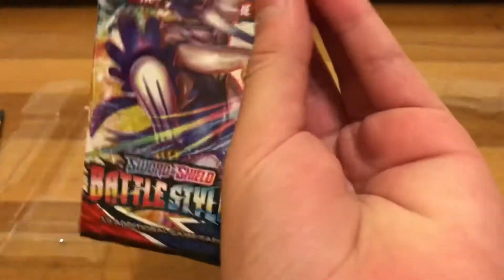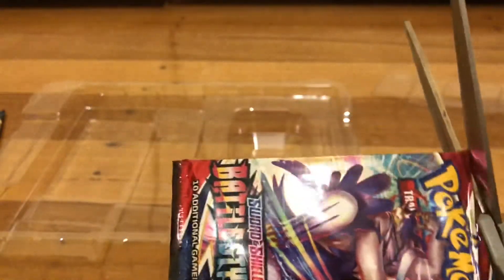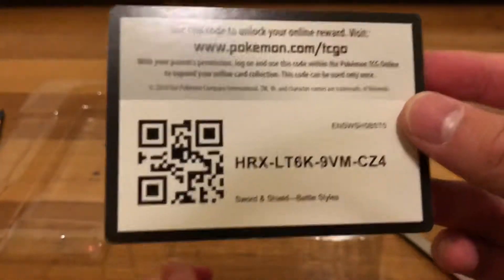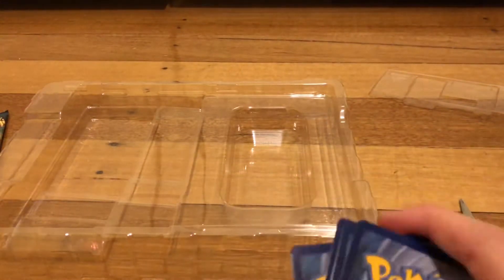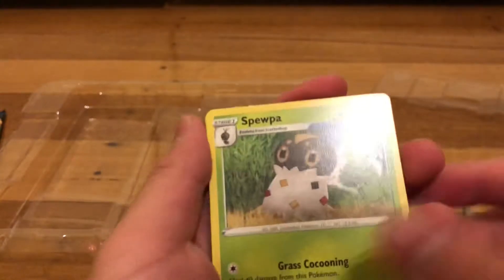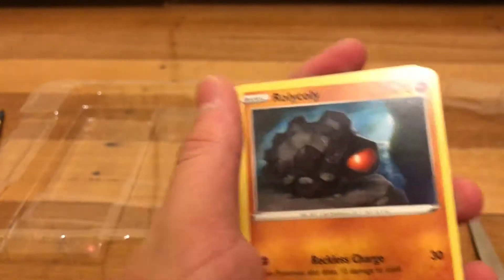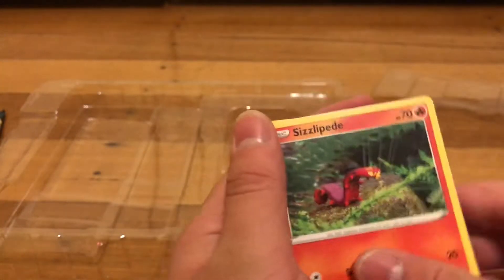Now with the Battle Styles. I have to hold it like this cause I'm gonna open it as fast as possible. Here's the code — you can pause and look at it, I don't use it, but some people do. Steel Energy, Super, Gliscor, Bruno, Blipbug, Rolycoly, Chimecho, Onix, Sizzlipede. Reverse Sklygar — it's not a rare.